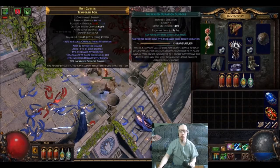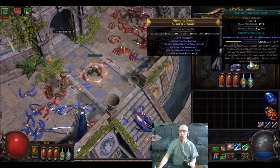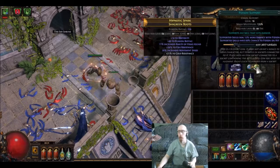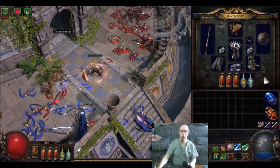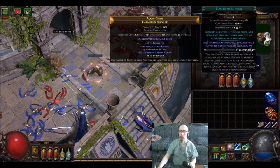And then Decoy Totem with Increased Duration. Summon Stone Golem with Faster Attacks, extra resist, and Poison Support — sensing a theme here. And then Poacher's Mark with Blasphemy attached to it.